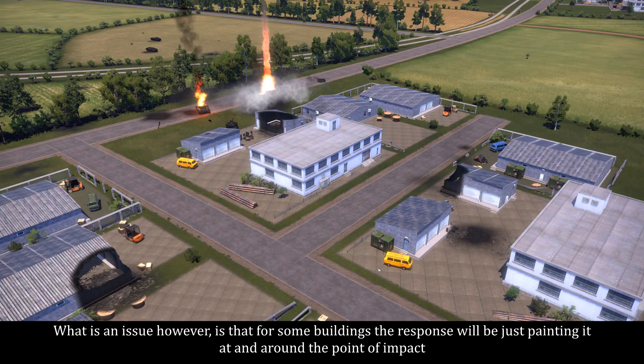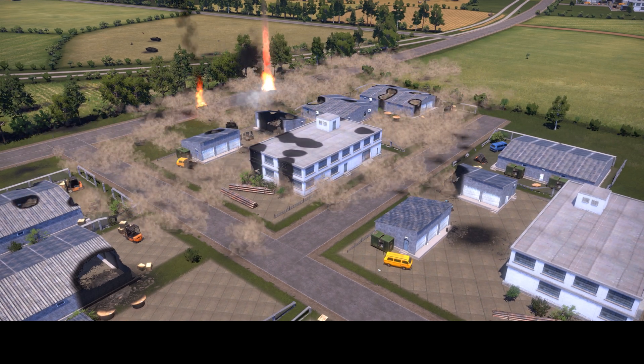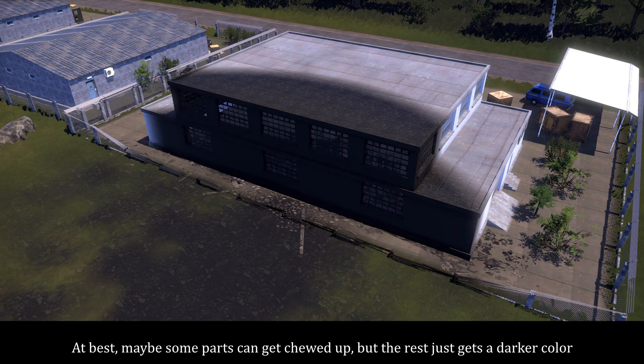What is an issue however, is that for some buildings the spawns will be just painting it at and around the point of impact. At best, maybe some parts can get chewed up, but the rest just gets a darker color.